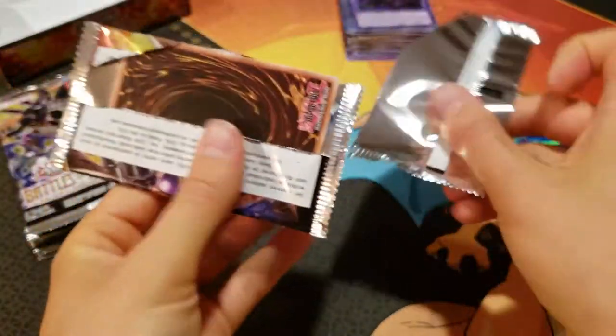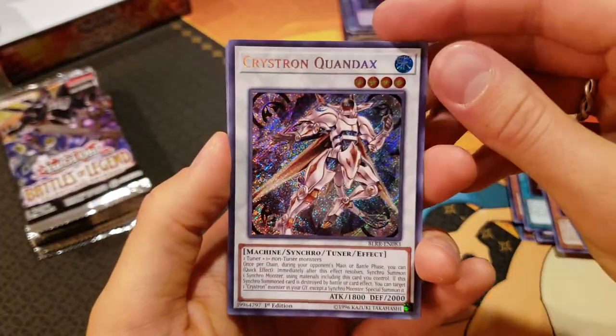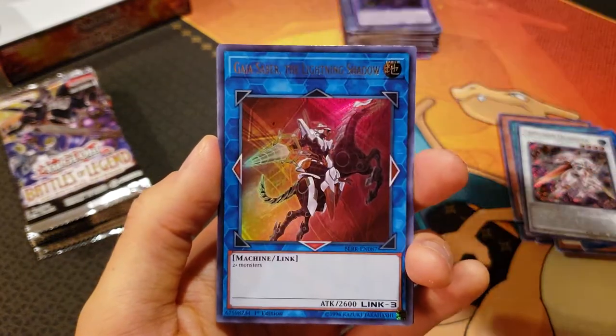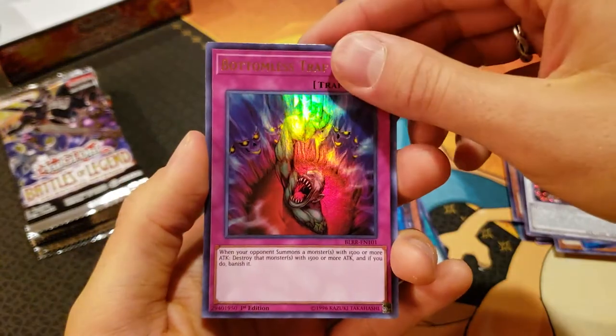So we have a pretty good box so far. I would like to get that castle — if we do that we will have definitely gotten a good deal. Crystron Quadax, Foolish Burial Goods, Rainbow Dark Dragon, a Gaia Saber the Lightning Shadow, and a Bottomless Trap Hole. Very cool.